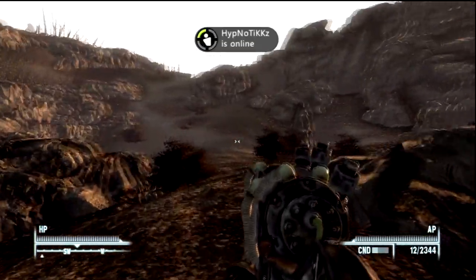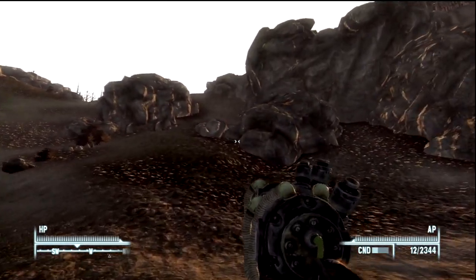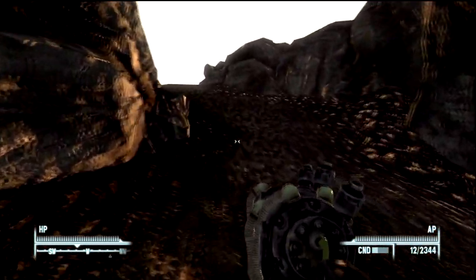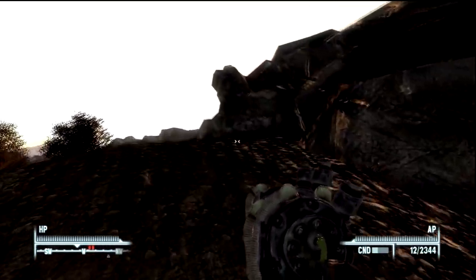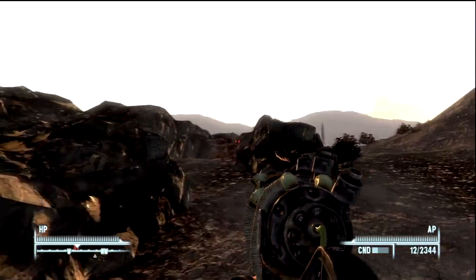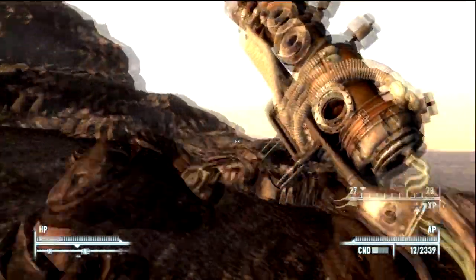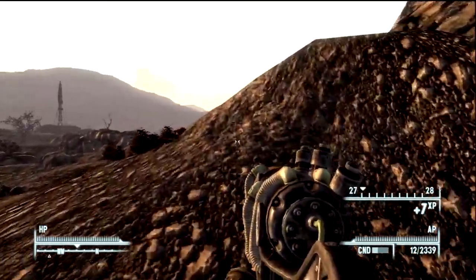You shouldn't really have much trouble finding this. The one thing you have to know — if you're watching the gameplay you'll realize it — but the rifle is not actually located directly on top of or inside the gas station. You actually have to climb up a small cliff next to the gas station across the street. There are some super mutants guarding the area, so just watch out for them and make sure you have some sort of gun to take them out with.